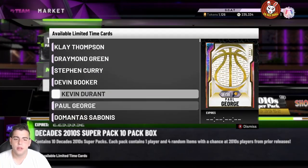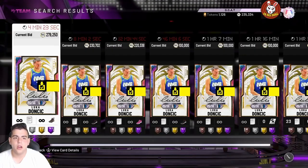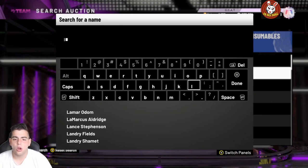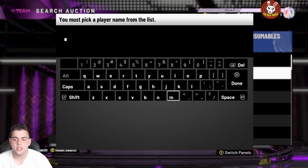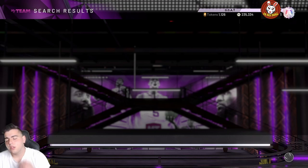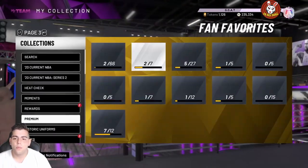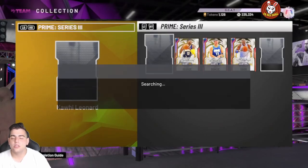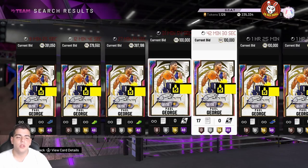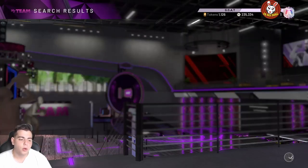Every single card is pretty much in packs — Booker, Doncic. I'm going to pick up one Doncic because he's kind of rare. He actually went up in value a lot — that's crazy. Paul George dropped though. Let's check out Lamar Odom's price — markets crashed. Lamar Odom is at 202K. The prime cards ended up going down — Paul George and Kawhi dropped because Doncic's price rose. Lamar Odom kind of stayed the same. Paul George is a definite pickup — he was around 600K for weeks and now he's at 400,000 MT, that's an all-time low.